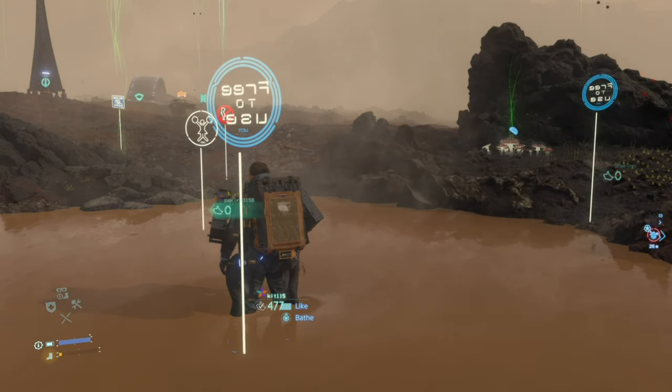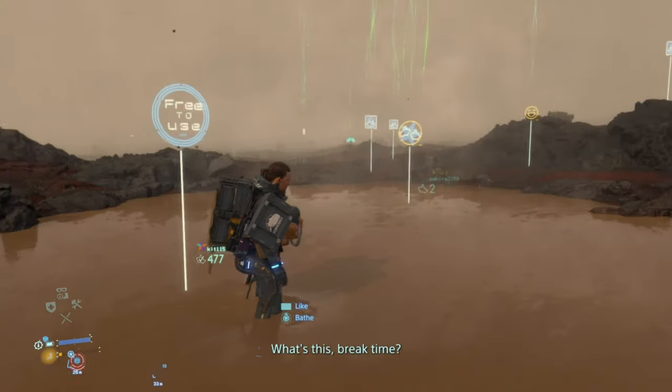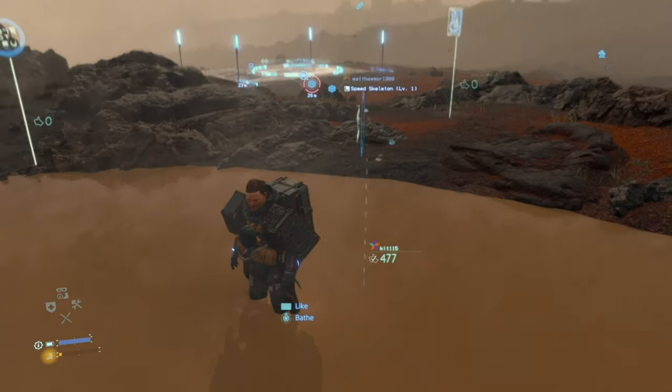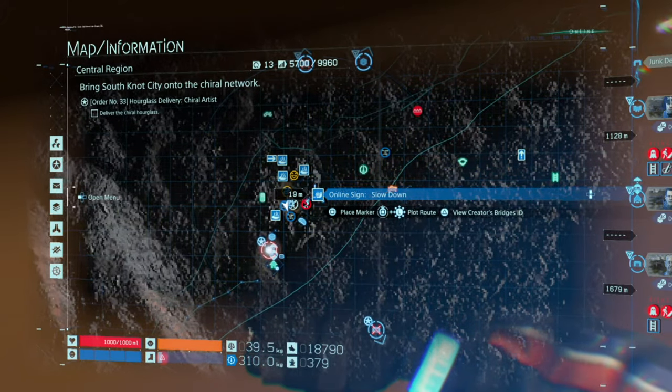What is up guys, Matt here, and today we're on Death Stranding. This is the trophy guide for 'Soak and Sigh.' As you can see, it's bathed in a hot spring, and this hot spring is by...